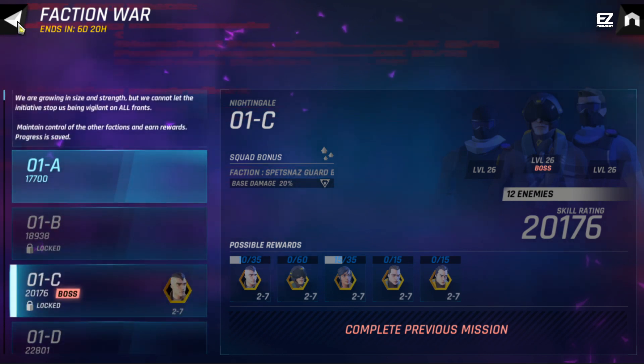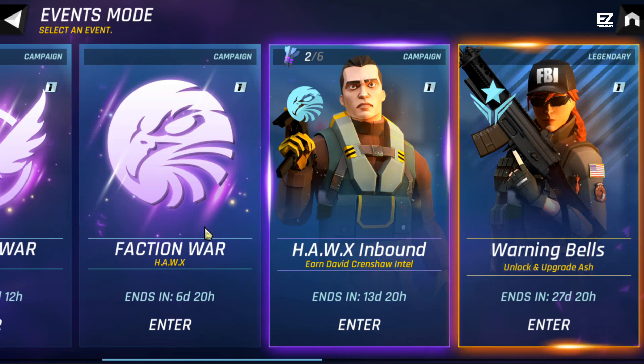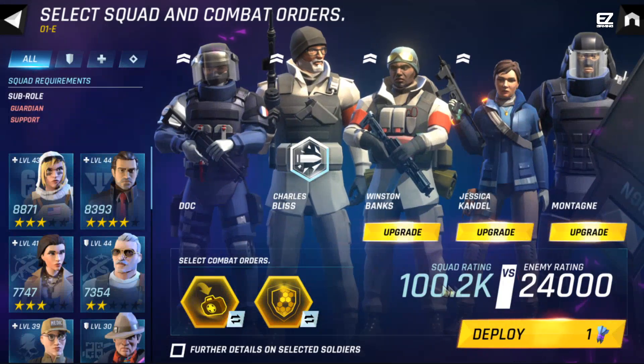This is a one-time event, so you can only get Intels once per boss fight. We also have the Hawks Inbound event — it's longer at 13 days, while the Hawks campaign is only six days, so make sure to grind as far as you can. In the Hawks Inbound event I've already started grinding, and they reduced the purple material you need to open the orbs compared to the Bliss event a week or two ago.